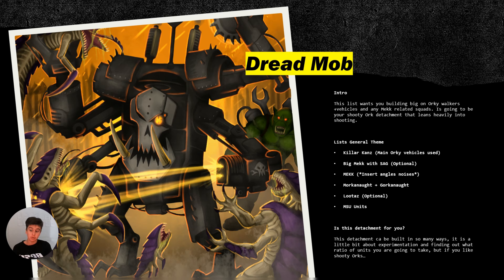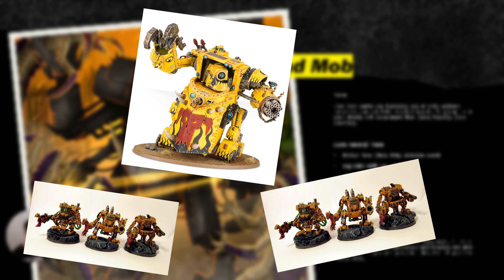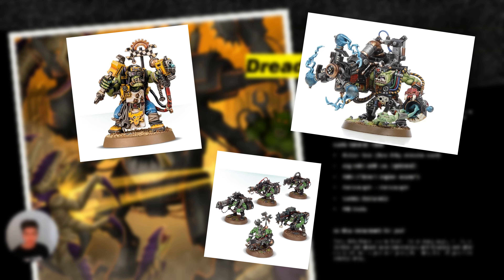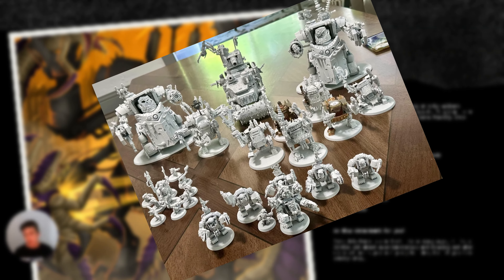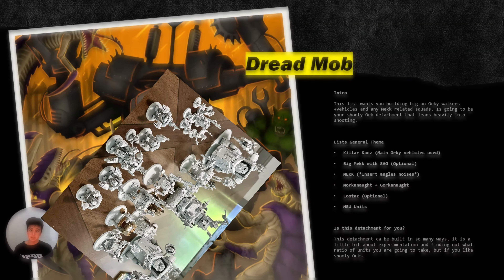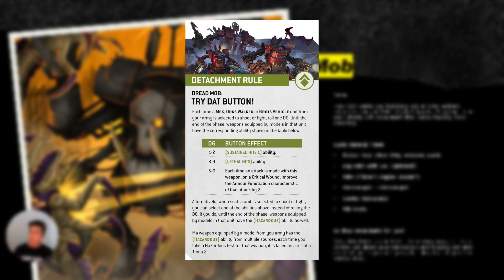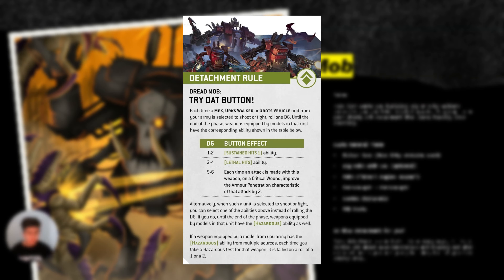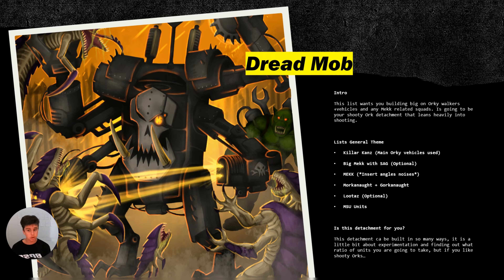This list wants you to build two ways: either Orki Walkers plus vehicles, or mecha-related squads like Looters, potentially Mega Knobs with War Boss and Mega Armor, and somewhat mecha guns. Or you can do a nice combination of both. Honestly, Looters shine pretty well on this list, but it's optional. It goes heavily hand-in-hand with being a shooty-based detachment that works on pressing the button. You press the button and get more buffs — you get to choose between Lethal Hits, Hazardous, and Sustained Hits. It makes you better at shooting, basically.